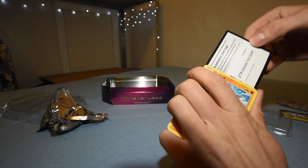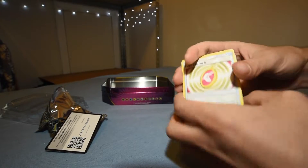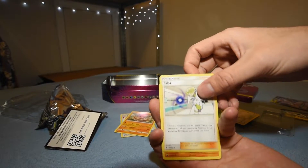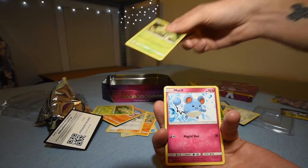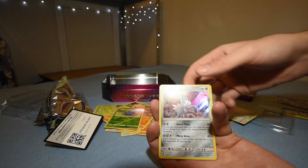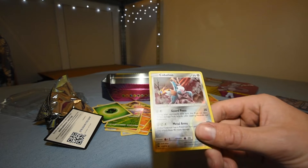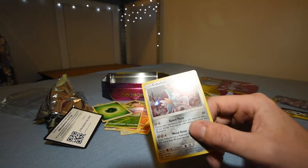Lost Thunder — here we go, this one's a slider. Three to the front. We got Fairy Charm Dragon, Hitmontop, Faba, Carbink, Chikorita, Scyther, Marill, Onix, Tangrowth, Leaf Energy, and then the holo at the end is a Cobalion, 129 of 214. Pretty card.